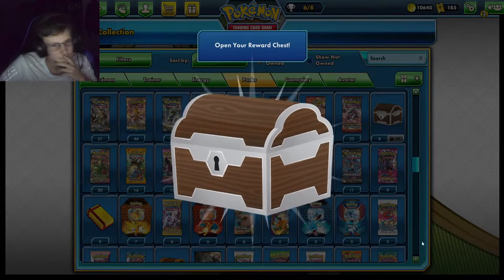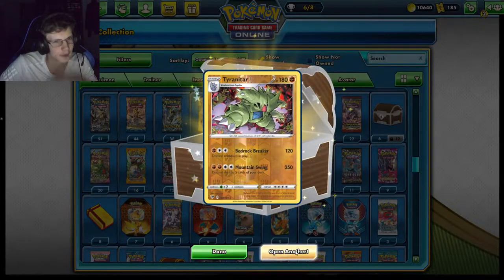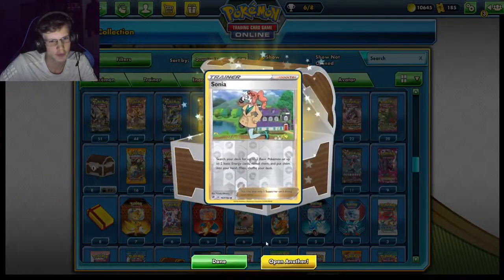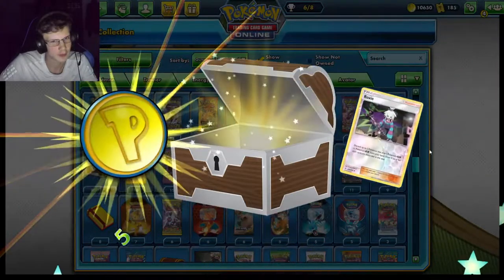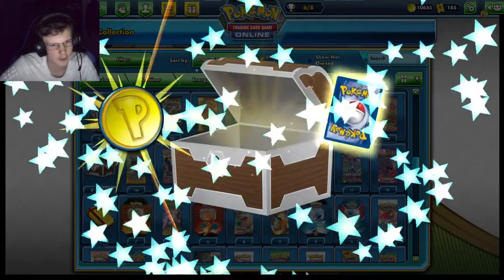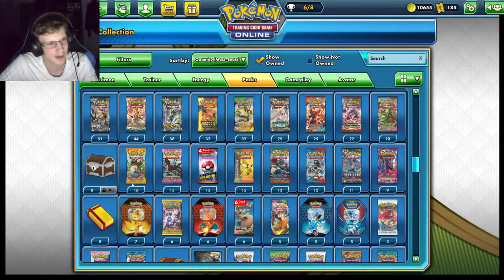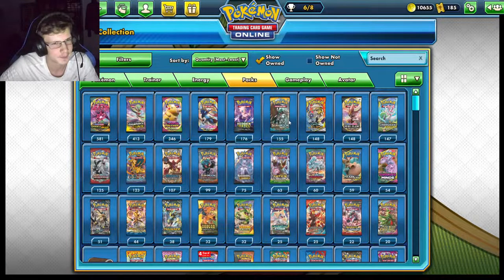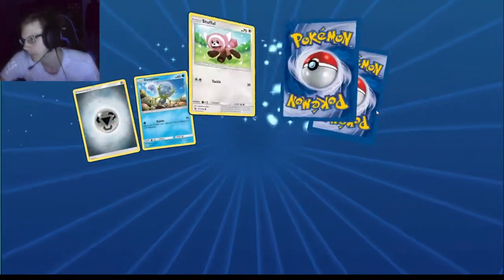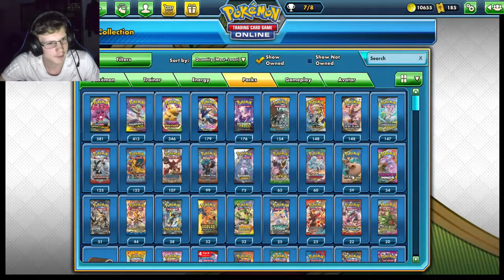Wait, these are locked, right? Yeah, these are locked. Tyranitar. I'm never gonna get anything good. Someone posted in my Discord that they got a VMAX — I'm opening so many chests and getting nothing. I guess I get first-rounded in these tournaments, which is why I have so many locked chests. Plasma Freeze is like the best expanded set for secret rares.